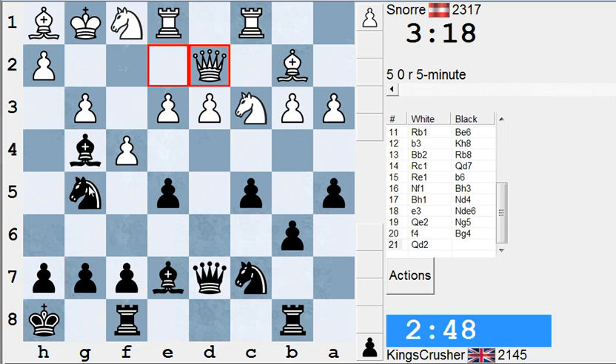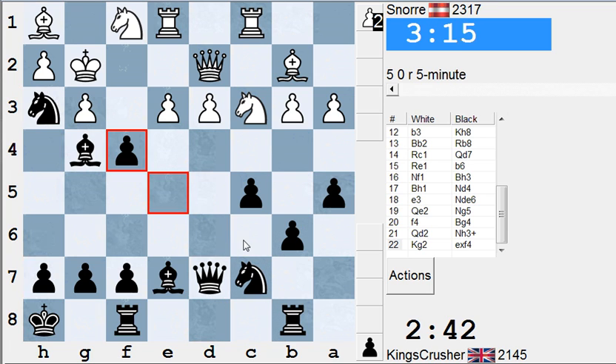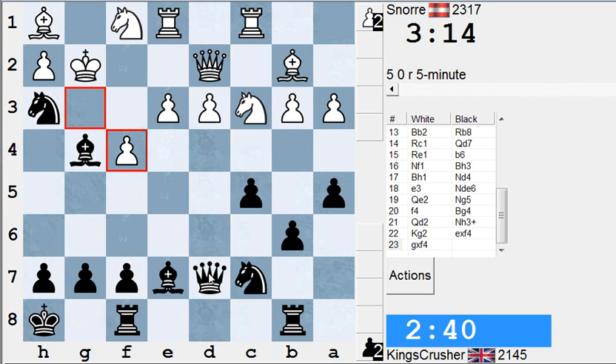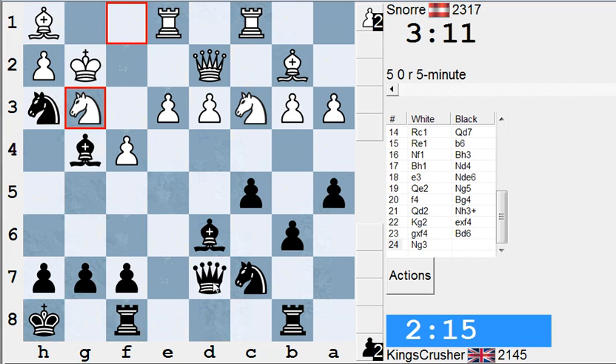I'll take h3. Check — so check blocks. If I take on f4 first, he hasn't got e4 as a resource. Queen c6, Knight e4, f5, Queen c6 here. King g3 — there's no Queen h3, there's no Queen h1 there. He plays e4 there, that f4 is almost loose. Can I just target f4 for a moment? Bishop h4 seems to almost win an exchange with Knight g3. I think Bishop d4 — try and make Queen c6 more effective, so f4 would drop.